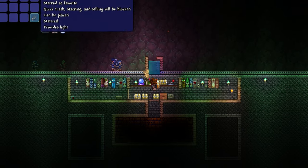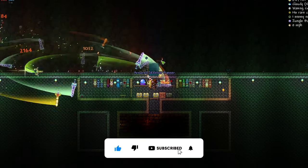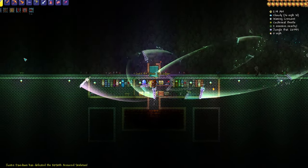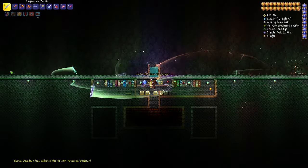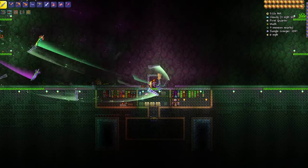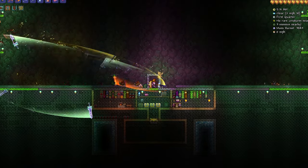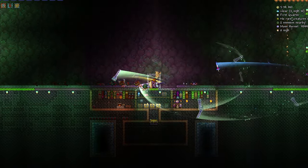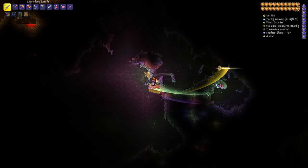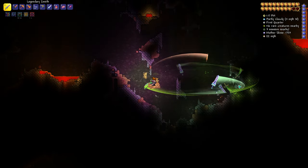A large majority of Terraria's enemies can be farmed for in large numbers underground using a platform spawner like this. This method is especially good as it can be easily adapted to suit other biome needs — for example, by adding some jungle grass you can quickly farm everything in the underground jungle. What makes this method so effective is the sheer number of spawns it produces. In a perfect scenario featuring water candles, battle potions, and multiple players in the farm, you can expect to see an average of around 50 spawns per minute. The trick to making this farm so efficient is ensuring that no other enemies can spawn other than the ones you're focusing on.